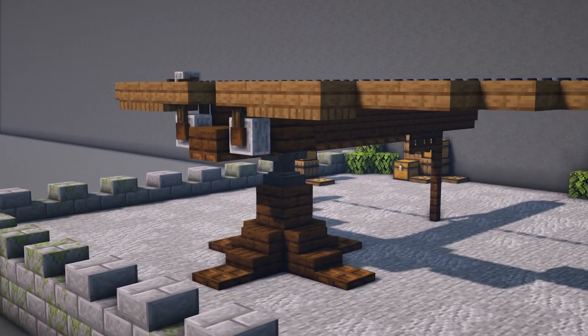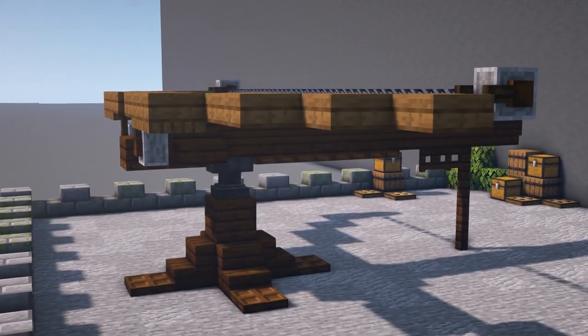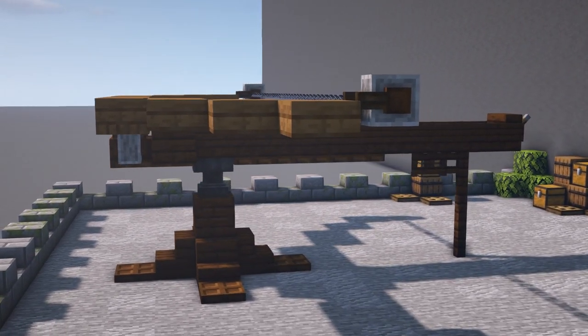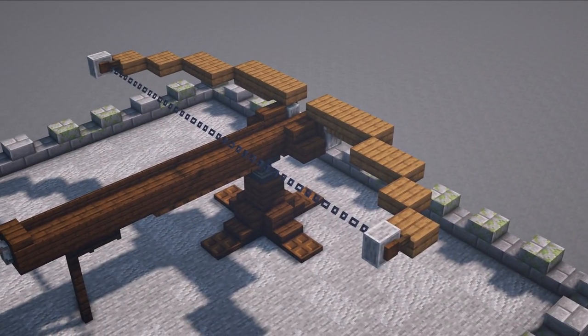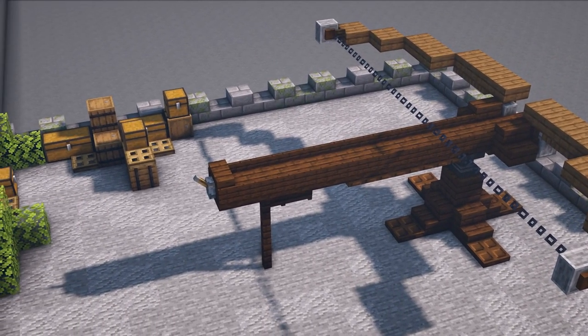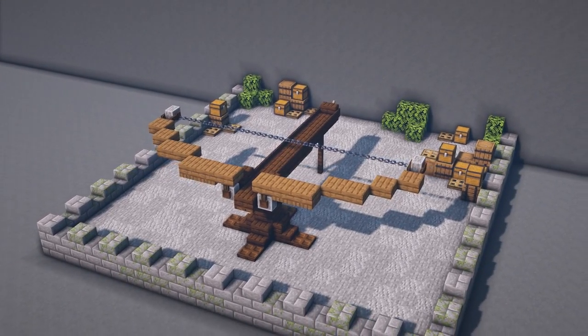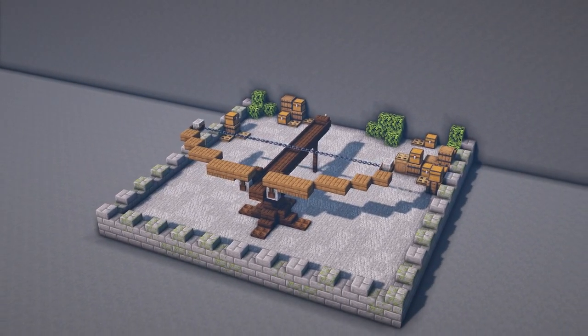For the build itself it is constructed with dark oak and spruce materials, using some tricks with trapdoors and signs to add more depth and shape to the build. Finally adding some extra details with the grindstones, chains and a lever at the back. All in all a great little build, quick and easy to construct as part of any siege or castle defence Minecraft bases.